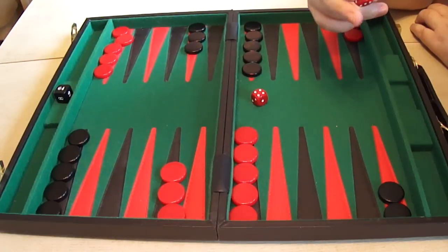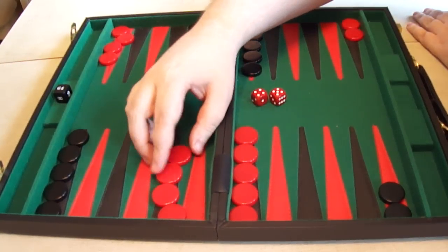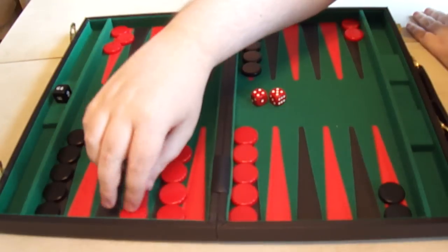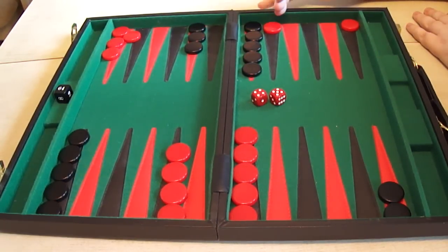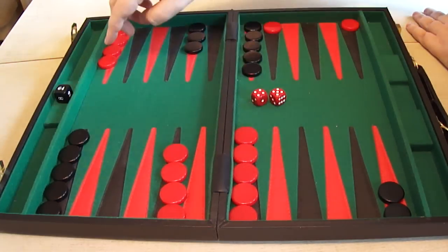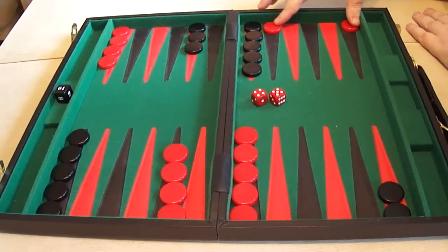With the 5-4, this one is a little different. You can play it in two ways: the 5 down and the 4 down, which is slightly incorrect — largely a matter of choice, but not as useful to your position as the split. With the split, you play the 5 down and split with the 4 at the back, putting a checker on your opponent's five point. You haven't got much choice with the 5, as 5s do not play typically well in openings, but the split is the correct move here with the 5-4.